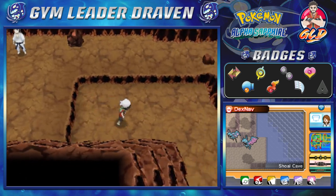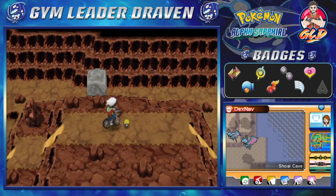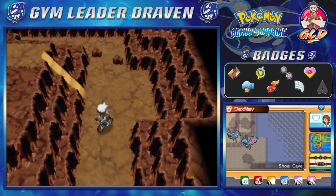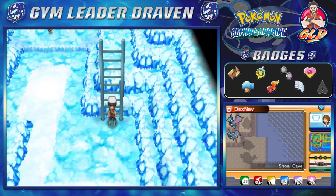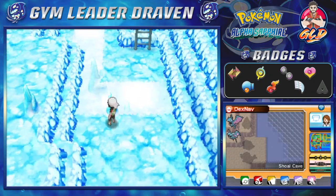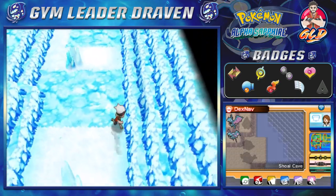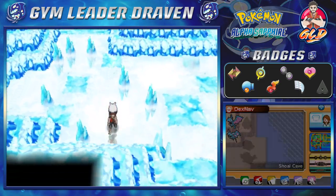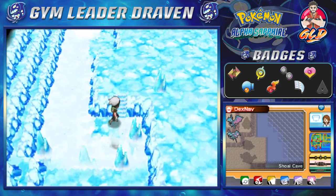If I go right here — yes we do need the Mach Bike and thankfully we have it. Here it is guys, we got ourselves TM79 Frost Breath. We're gonna go downstairs right here. This is the location that is very interesting because this is the bottom floor of the Shoal Cave and it's all made of ice. Yes you can actually find some ice type Pokemon right here, and hopefully I am lucky enough to actually find the Pokemon that I really want. I am looking forward to grabbing as many Pokemon as possible, using them, showcasing them.